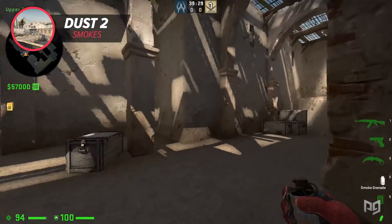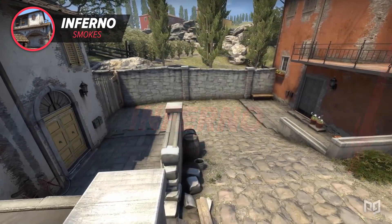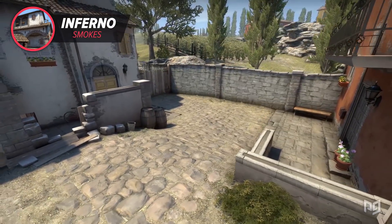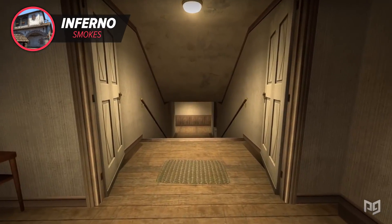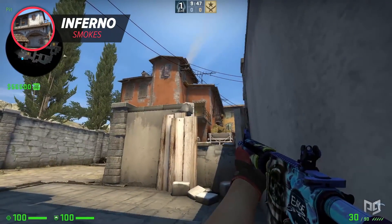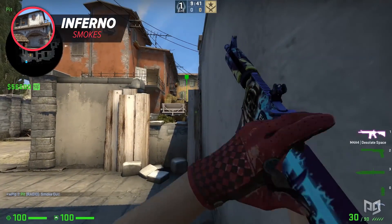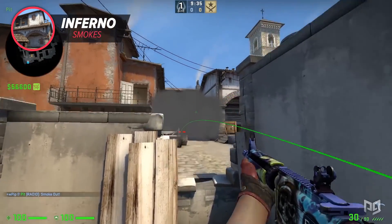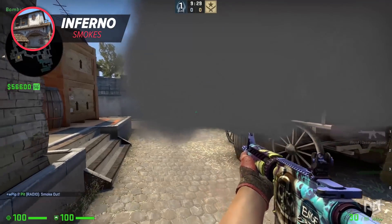The next smoke is for pit players on Inferno — a great way to catch players trying to push in from short. When playing inside the pit, I often find myself crouching in the corner to catch people off guard walking out of apartments. If my short player dies early and I expect opponents are up short, I can counter it by throwing this simple smoke. Just line your crosshair slightly above the little plank and over the barrel, and your smoke will grant a nice one-way on the legs of all players on short — except if they're hiding behind the hay bale, in which case you can molly it. If people are crouching all the way in the back, they may barely see you depending on the smoke's random spread, but you'll still have a clear advantage.